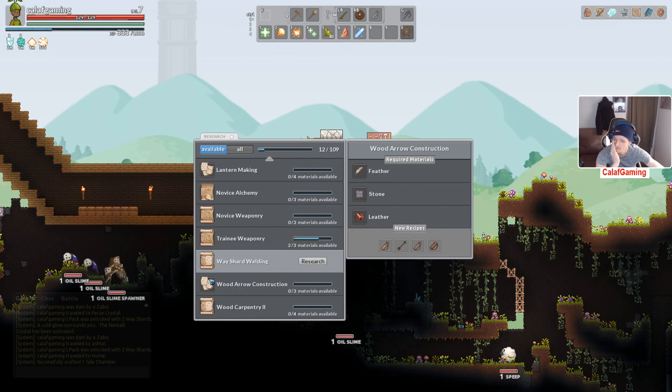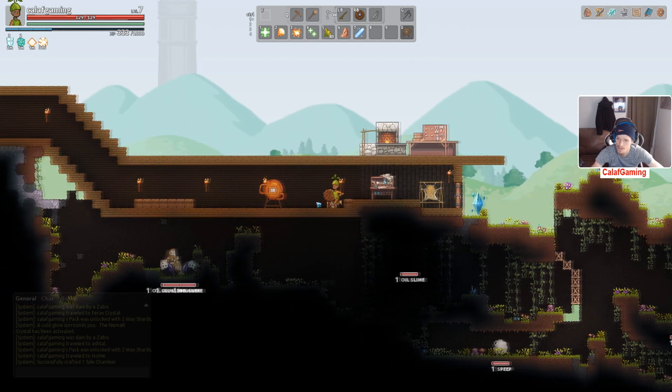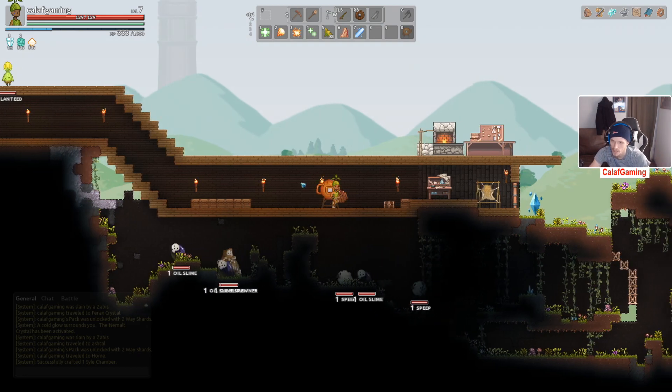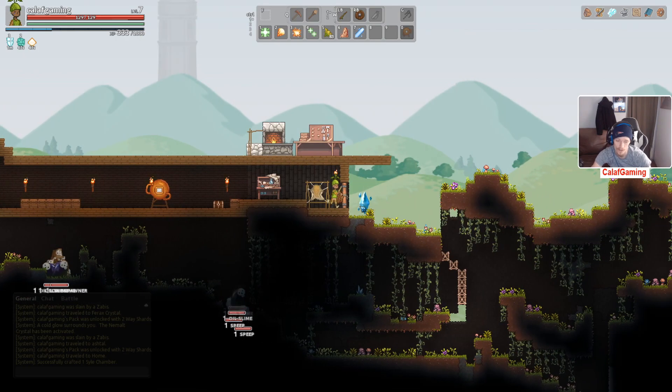I'll hold on that. We need glow balls — great. I'm going to make a small cut here, I'll be right back once I figure out where to get that from. Alright, I'm back. Glow balls are from glow bats underground.